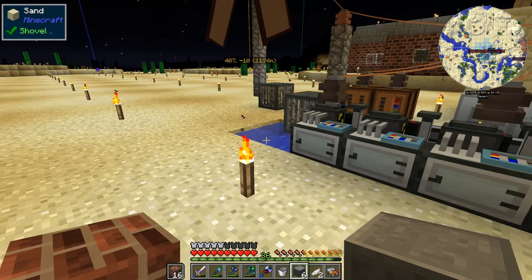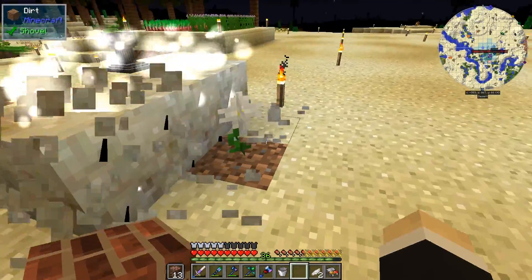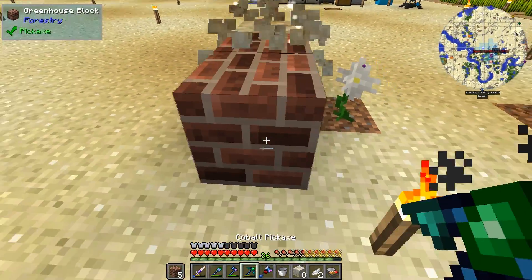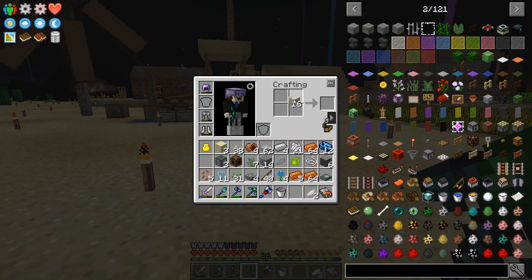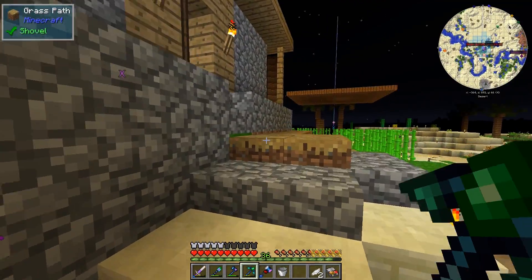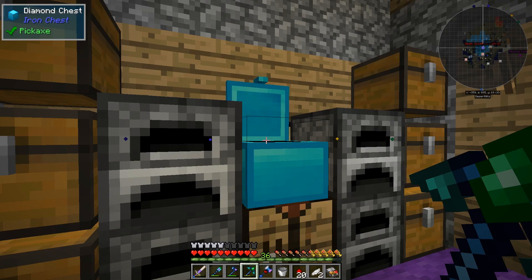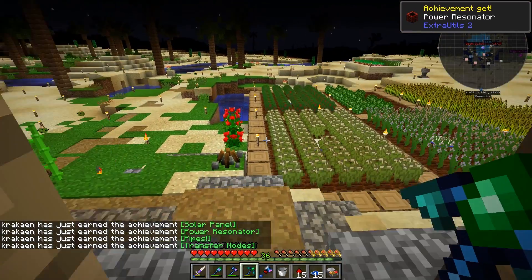We need 10 for the transfer node. So we're gonna have to do all of it if we want to transfer water because currently this is not working with the amount we have. 16 of them — going like this, going like this, adding four. We're gonna need resonating and some lapis, we can get that. Resonating — bam, let's put this in there. One, two, three, four, five, six. That's like all of them in one go.